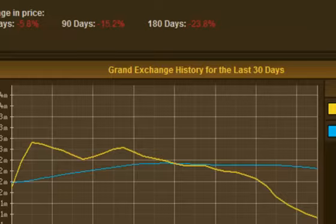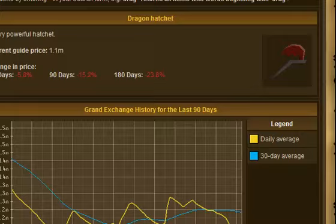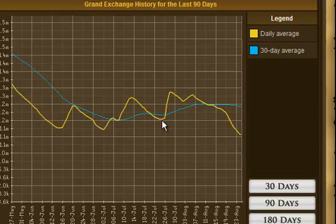What I found is dragon hatchets. If you look at the 90-day graph, you can see how much the price fluctuates. Right now it's going down, but if you look at the history you'll see it goes down then goes back up. It looks like it's been going down for a while, so I'm going to try to buy maybe 10 of these and hopefully it'll go up a couple hundred k each — and then I'll make a couple mil.